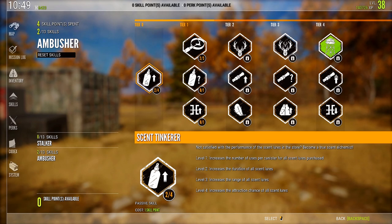As I said in the previous video, the ambusher tree really doesn't start to become particularly useful until you hit about level 10 to 15, simply because you're not going to be unlocking any of the scents until later on. So if you don't have any scents unlocked yet, putting points in this gets you zero — you're just banking points until later on. Definitely put your points in the stalker tree first and then later on you can start filtering them into ambusher if you want.